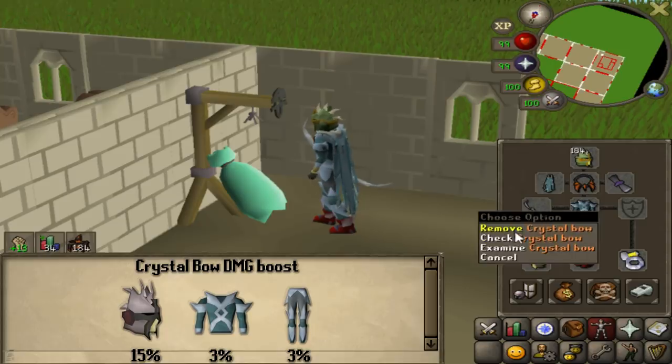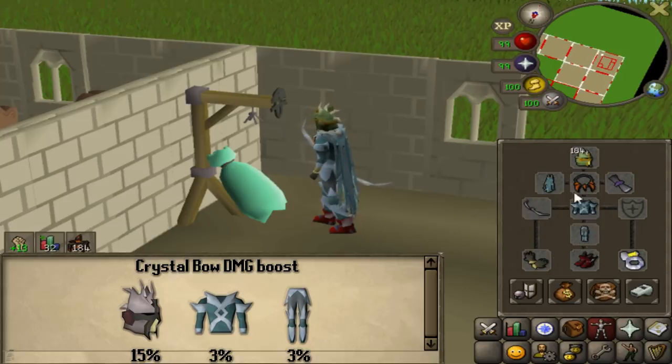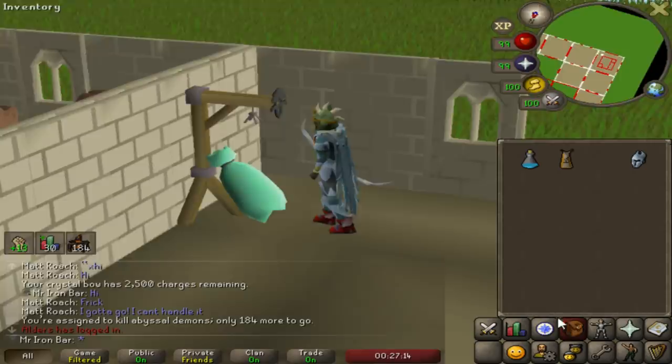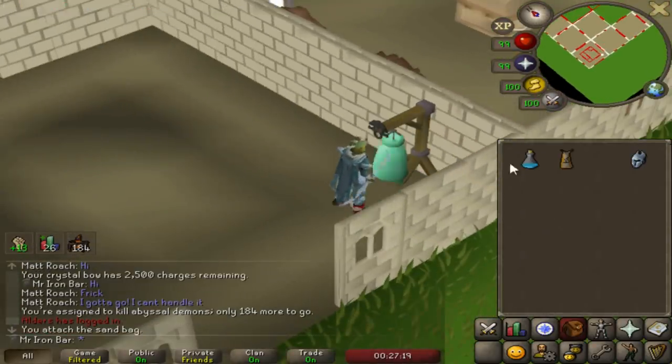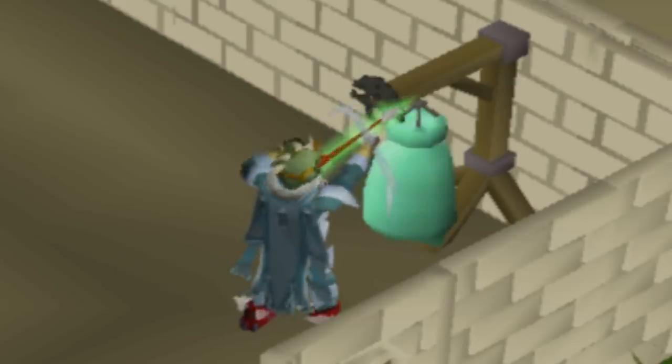The Crystal Ball is actually still going to get an extra damage bonus on Sire on top of the Slayer Helm. So I'm going to do a quick test to see what the max hit is right now.